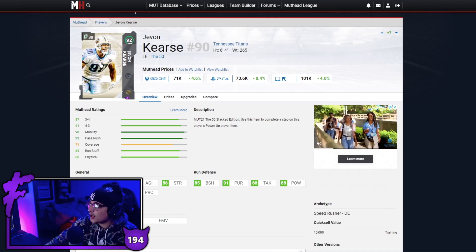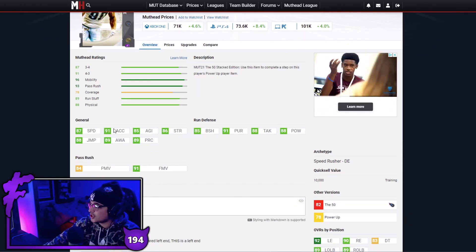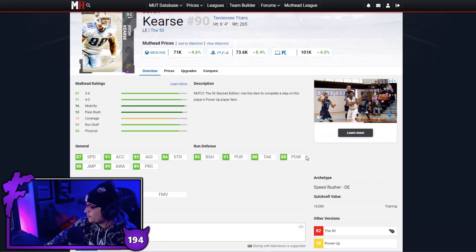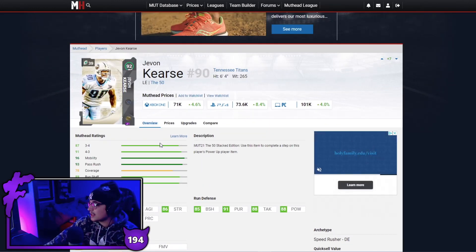Now we've got defense. Starting off at left end we've got Javon Kearse — this card was one of the best rushers in the game when he first came out and he's still very very effective. Good speed, good acceleration off the edge. For a left end, 87 speed is just crazy. Good pursuit, good tackling, also 91 finesse moves. At 71k and even without a power up this card is still gonna play very nice.